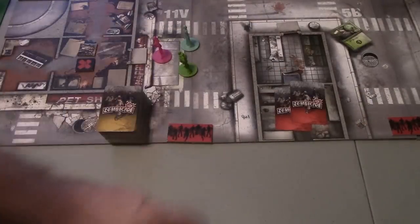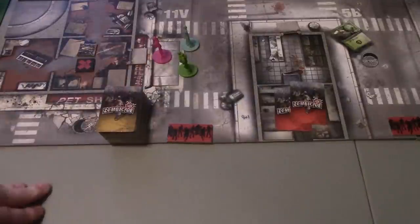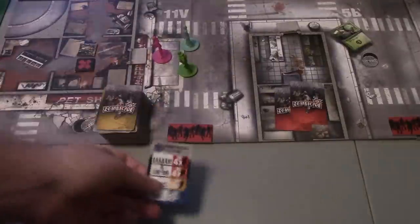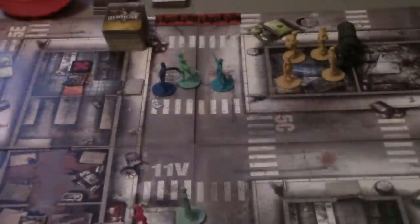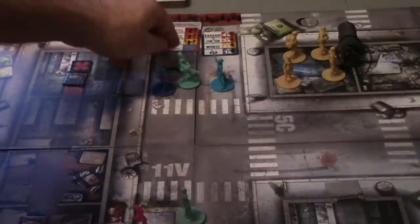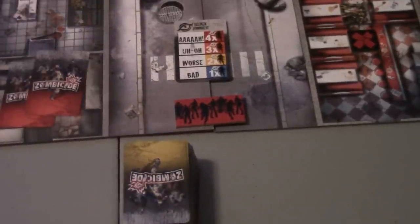Now for zombie spawning — that's basically the end of the characters' first moves. We start at the zone with the players in it. We get standard walkers, including one of the VIP zombies. Then moving to the double spawn point, we get one seeker zombie — that could be bad — plus a card giving all walkers an extra action. I need to check whether seeker zombies count for that. And up at the north end of the board, we have another seeker walker. I'll get those placed on the board and be right back.